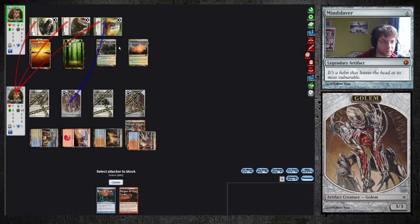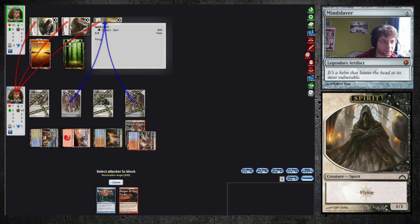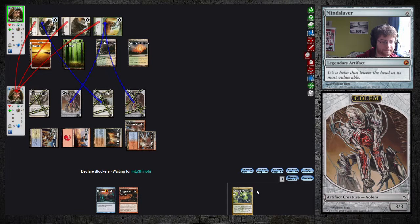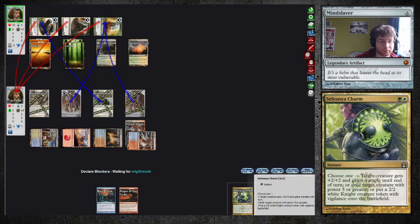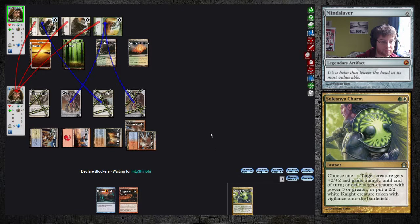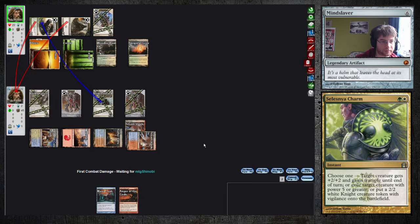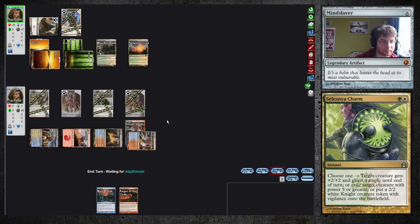Test Totem. Attack creature gets plus two, plus two and Trample. So attacking creature with power five or greater — he should do that in my attacker step depending on the mode he uses. I don't have a creature with power five or greater. Probably pumps his Worm, puts his Soldier into play, and I lose my Angel — which is okay. Because the token shrinks.